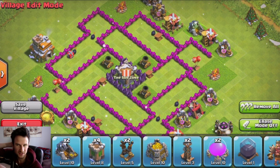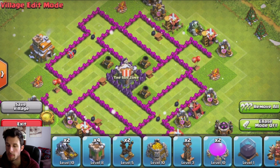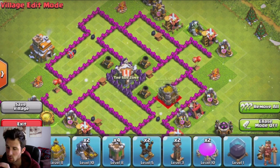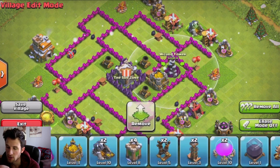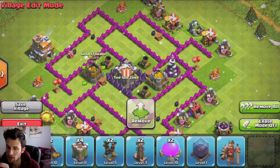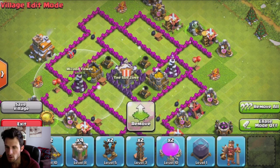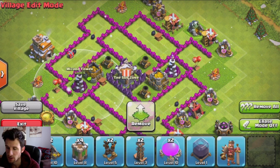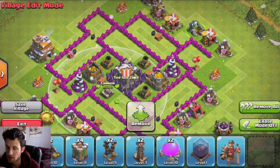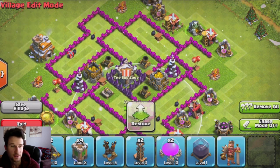Around this little cyclone we're going to spread out our mortars like that. Then we're going to bring in a gold storage right there and another gold storage right here, as well as the wizards on opposite sides of the base so that they cover a pretty good amount of it. Then we are going to continue our way around the base, bring in that cannon, and then this air defense.